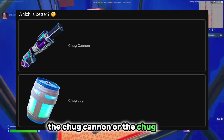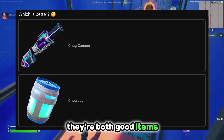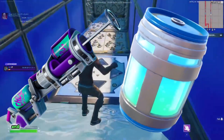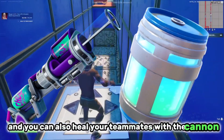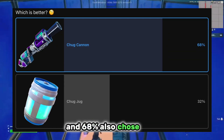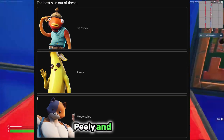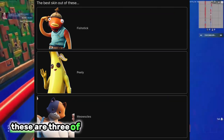Which is better: the Chug Cannon or the Chug Jug? They're both good items, but I'm going to go with the Chug Cannon. The Chug Jug takes a little too long to consume, and you can also heal your teammates with the cannon. 68% also chose that. The best skin out of these — Fish Stick, Peely, and Meow Skulls — these are three of the most popular skins in the game.